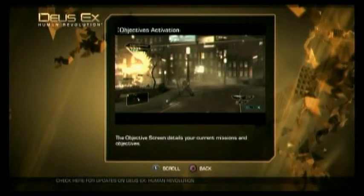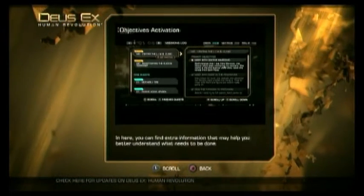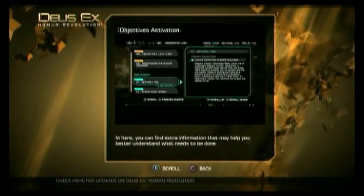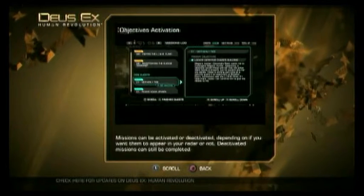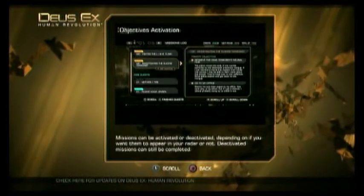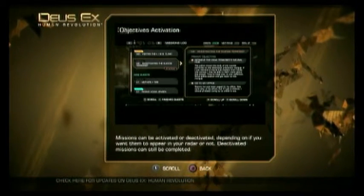The objective screen details current missions and objectives. In here, you can find extra information that may help you better understand what needs to be done. Missions can be activated or deactivated, depending on if you want them to appear in your radar or not. Deactivated missions can still be completed.